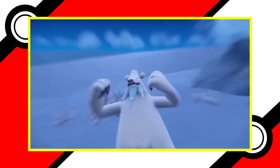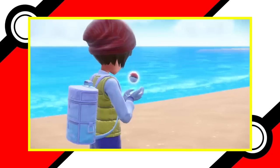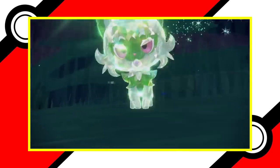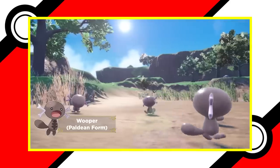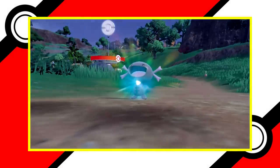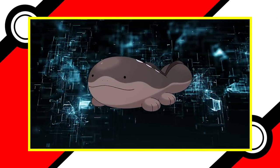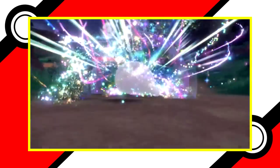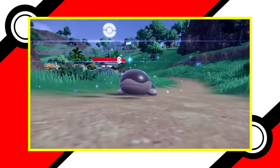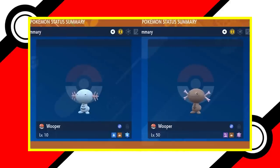While we may be done with Paradox forms, we're not quite done altogether. This list covers alternate forms in general, so we have to include Paldean forms. Sadly, there appears to be only two Pokemon — three if you count Paldean Wooper's evolution as a separate entry — that receive a new regional variant in this game. For the sake of the video, we're going to compare Quagsire to Paldean Wooper's evolution, Clodsire. While it is true that these two are technically different Pokemon since they have different names, we thought it would be a little less complicated to just compare the evolutions of each Wooper.